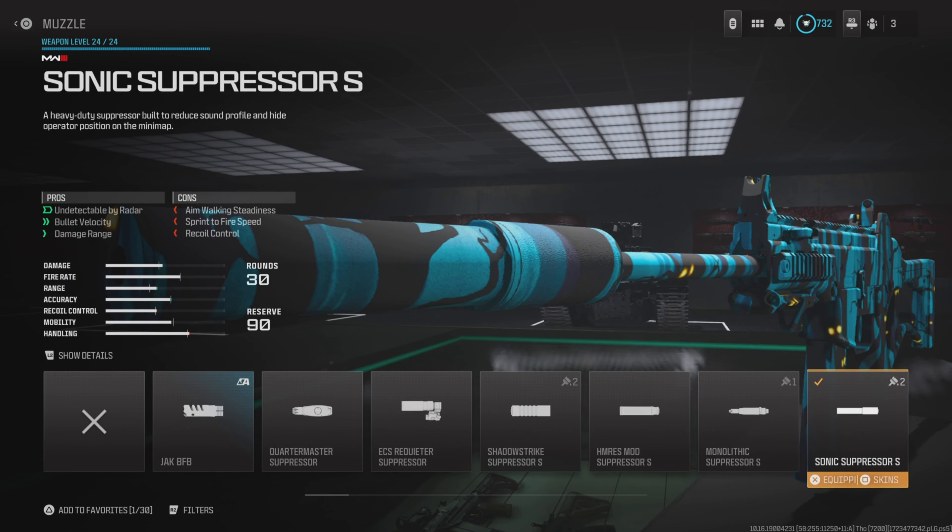For the underbarrel, we've got the DR6 Hand Stop. This gives you a lot of mobility pros: aim down sight speed, aim walking speed, sprint to fire speed, and also movement speed.